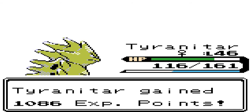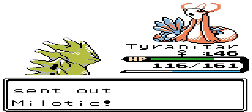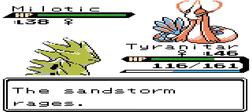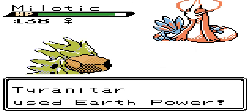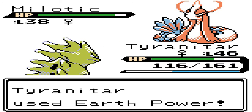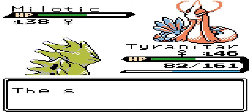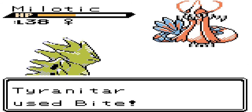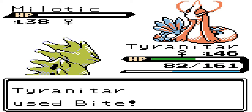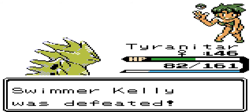Tyranitar, man — you are the guy! Milotic next. Looks epic, I must say. The sandstorm rages. It's also a Water-type as well — I'm thinking I'm going to try Earth Power for this. That wasn't worth it, was it? Bubble Beam — I'm still surviving, so I think bite should do a bit more damage. Bite — Milotic is down. Good try Milotic, you tried very hard. Trainer defeated.